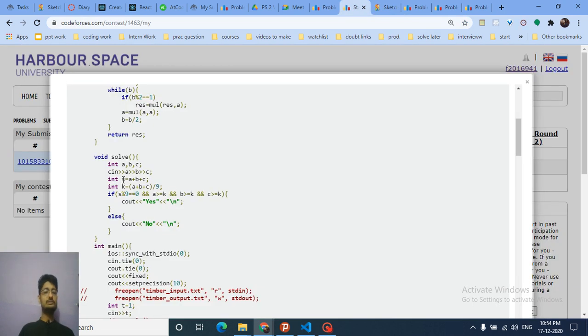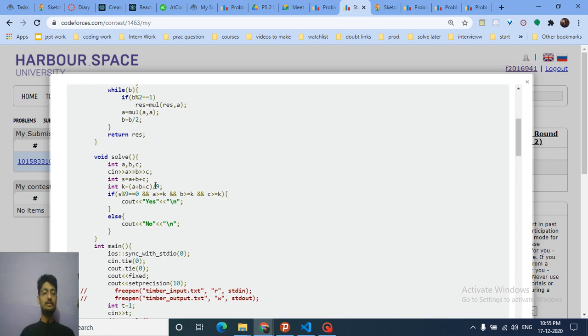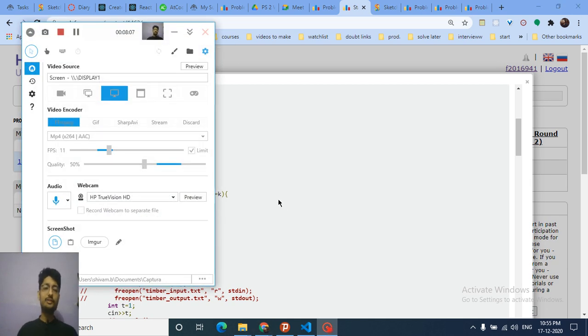In code: add all three numbers. If the sum modulo 9 equals zero, and each of A, B, and C is greater than or equal to the number of enhanced shots (sum divided by 9), then print 'Yes'; otherwise print 'No.' That's the complete solution. I hope you understand the intuition — drop a comment if you didn't. Thank you for watching, keep coding, bye!